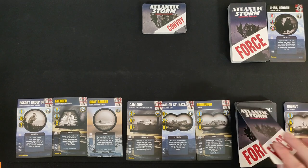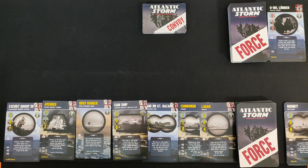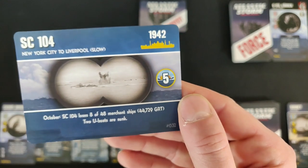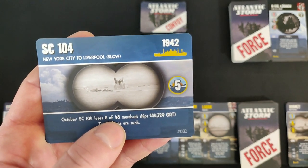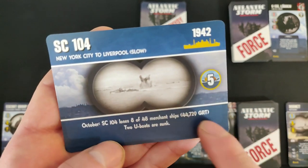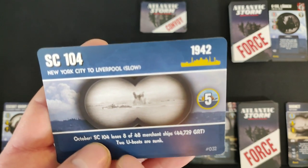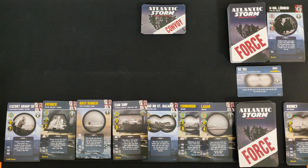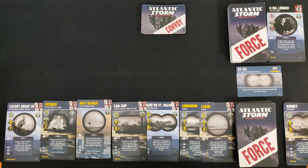Now it's a new convoy: SC-104, from Sydney to Liverpool, a slow convoy, 5 VP, and it will also give one more card to your hand. All the ships have historical notes — for example, 'October: SC-104 loses 8 of 48 merchant ships; two U-boats are sunk.' I enjoy reading those when playing solitaire, since in competitive play you'd be too busy contemplating strategy.